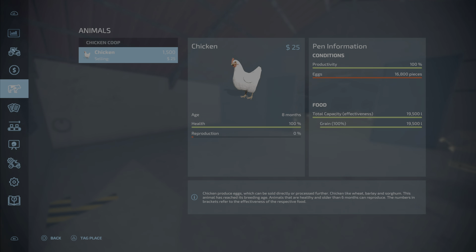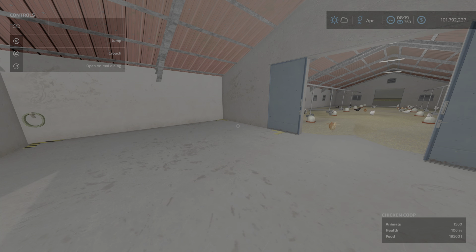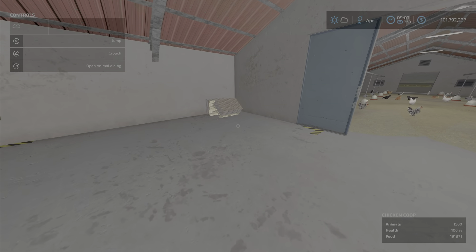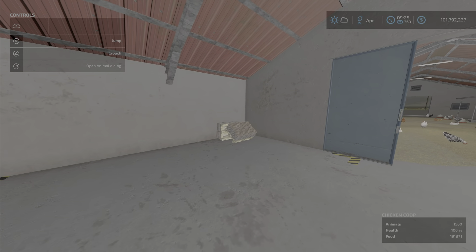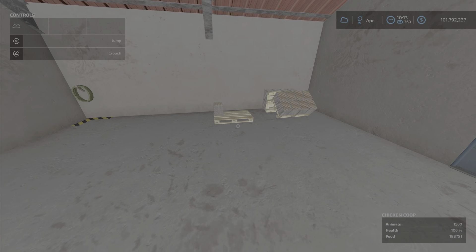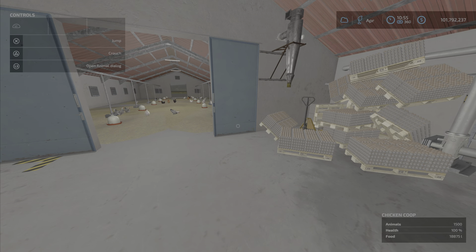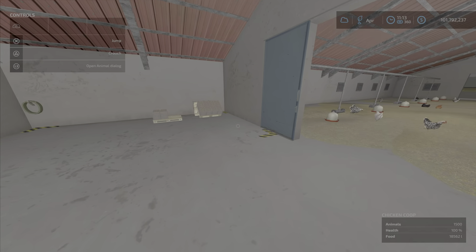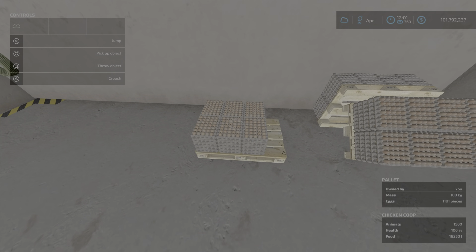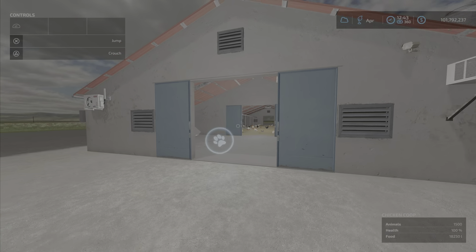Let's do a little trickery here and fast forward in time to see if we can get some eggs popping. There we go — eggs popping up again. It seems like that's working fine. Food's going down slowly, no problem there. Everything seems to be working as it should.